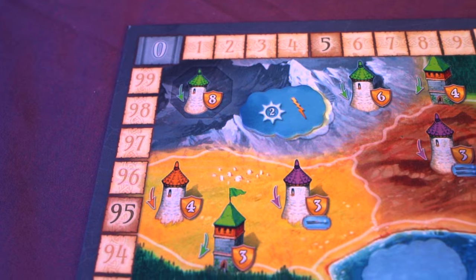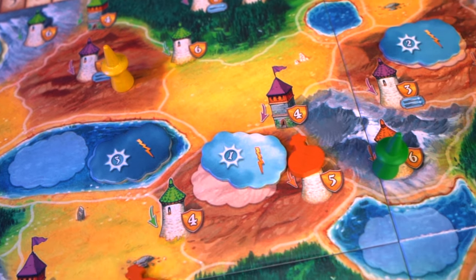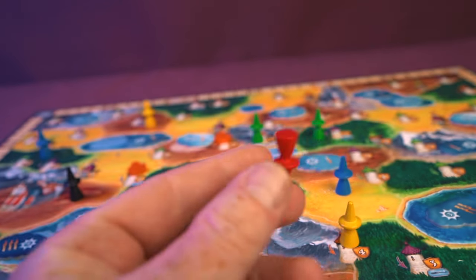The final thing we like about Broom Service is it looks absolutely charming — it reminds us a little of the board from Small World, maybe drawn by the same person. The colors are really nice and the card artwork is great. We couldn't find the English version so we picked up the German version and sourced card scans from a Russian print-and-play site. The pieces are a slight disappointment — the witches look like they came out of a 70s MB Games box — but the overall aesthetic is quite pleasing.